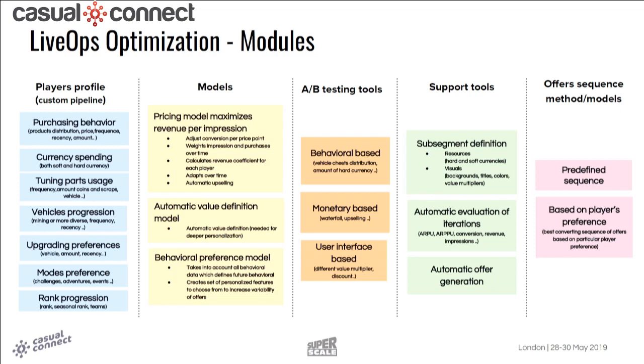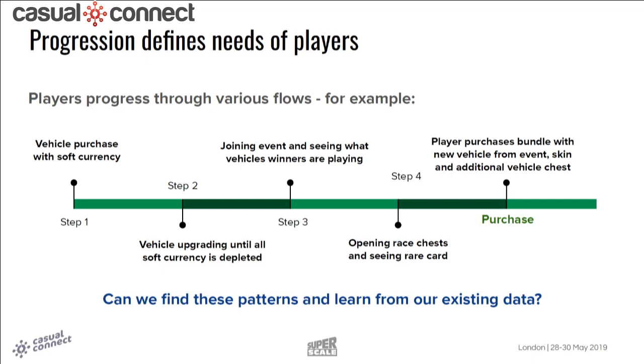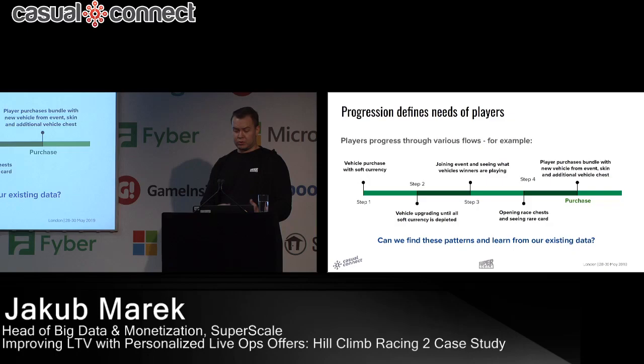Here's an example of a player progression journey. One challenge in describing segments is that players are very unique in how they approach the game. A player bought a vehicle with soft currency, spent all currency upgrading it, then joined an event where he got beaten by players using different cars. In the event he earned a rare part for that car, and ended up buying a bundle with a car skin — making his first conversion. The question is: can we find these patterns and use them to target similar players in the future?